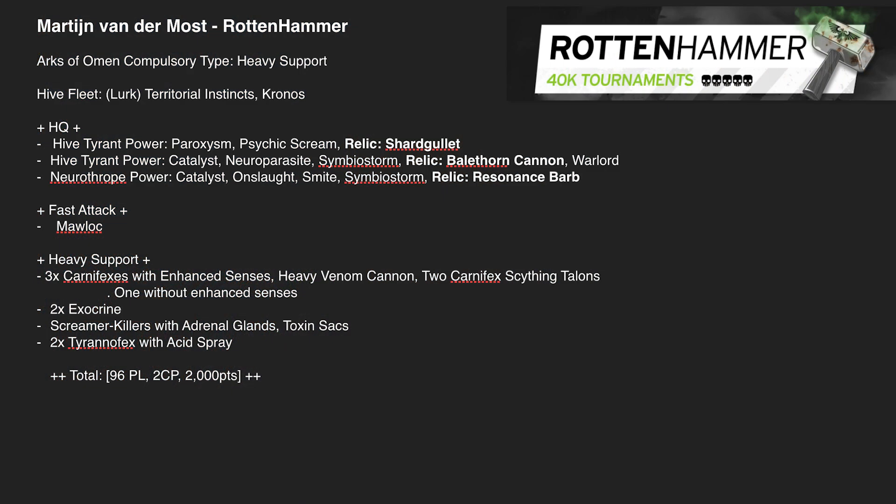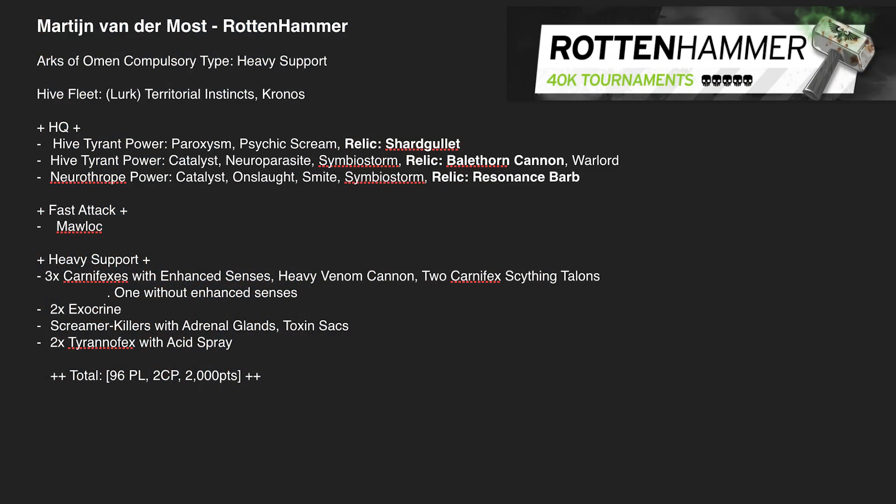Let's have a look at list one. This is Martin van der Most from last weekend's Rottenhammer event in the Netherlands. He's taken a heavy support Arcs of Omen list. It's Hive Fleet Kronos with Territorial Instincts, giving obsec to monsters — all monsters with 10 or more wounds have obsec 5, otherwise obsec 1.